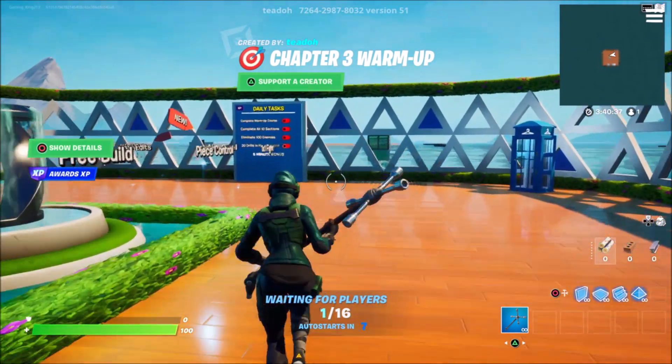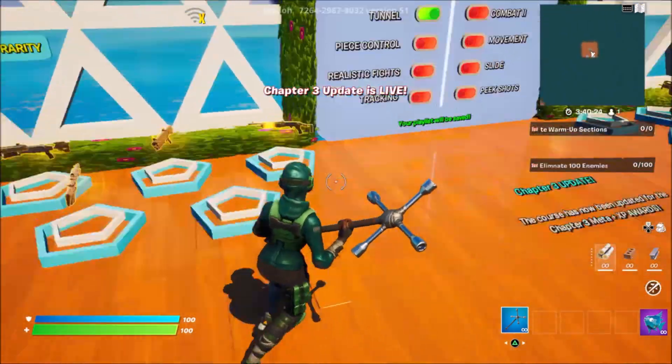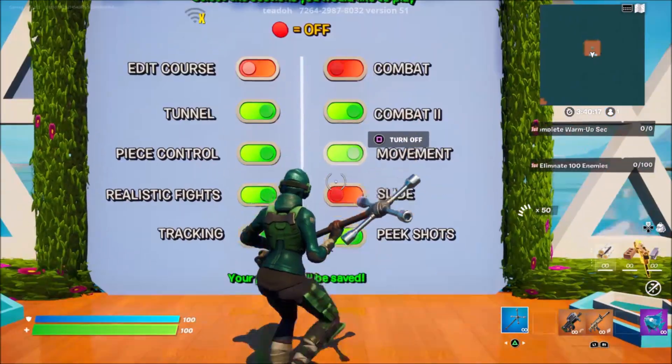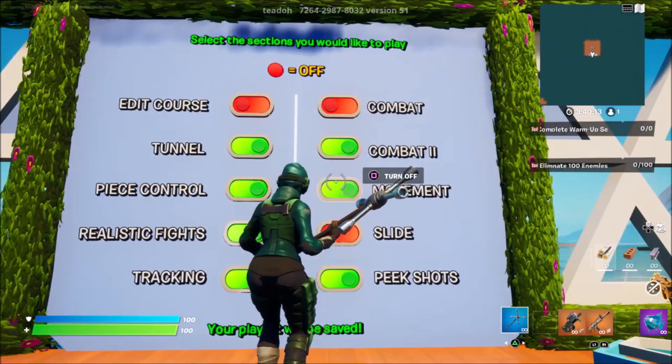Once you press start game, it'll take a few more seconds for the island to load up again. Then once you spawn up, come over here, grab an assault rifle and maybe a P90 if you think you might need it. Then you need to turn off all of these switches — by default, all of them will be turned on, so go through and turn off every single one of them.